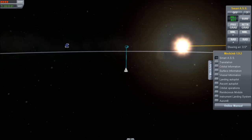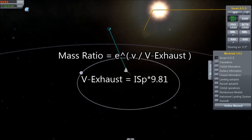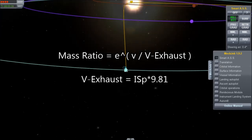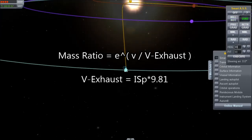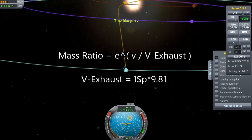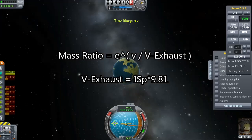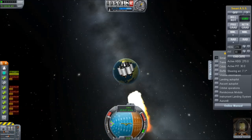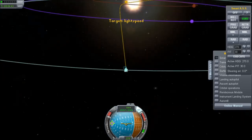What turns out is that we need to take the final velocity and divide it by the exhaust velocity. The exhaust velocity is basically specific impulse multiplied by the acceleration due to gravity, which is 9.81. Once you have this ratio, you take the magic number e — which is the natural logarithm base — and raise it to that power. So this is an exponential function, which means that as the final velocity grows, the fuel required grows exponentially.